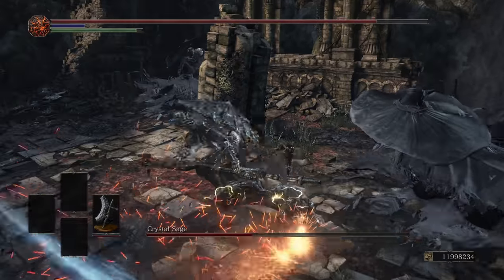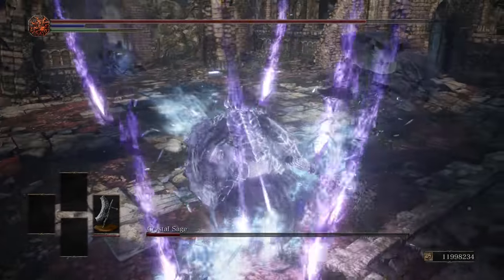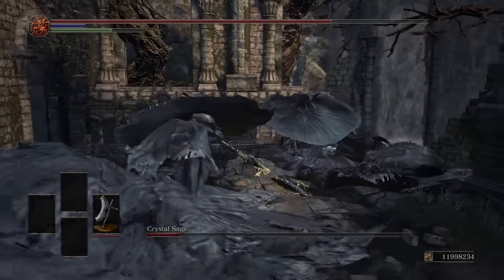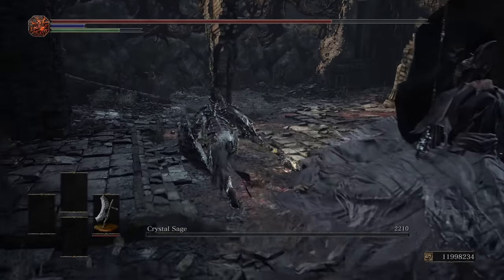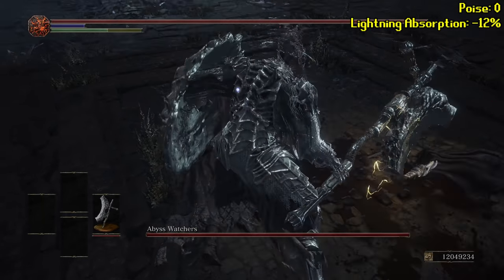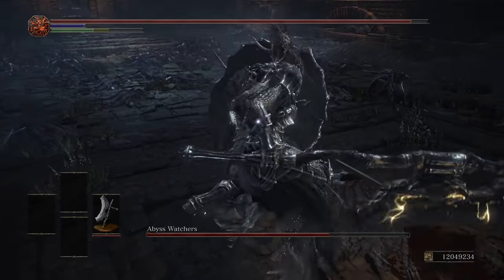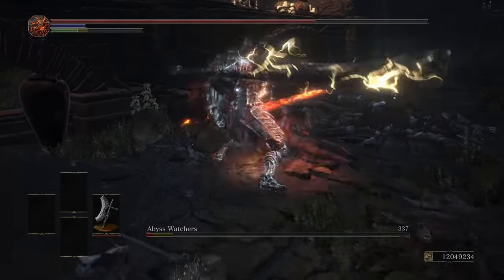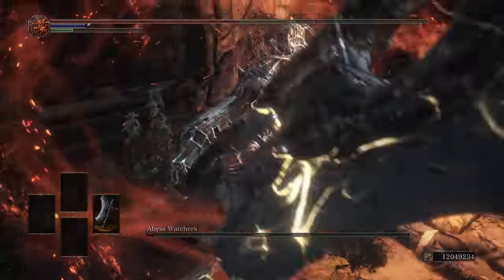Back to this fight, the Crystal Sage goes into hiding and my shield does a really good job of protecting me from his magic. Once the Sage reveals himself, I finish him off and we head over to the Abyss Watchers. This is not a good matchup for the Abyss Watchers — their poise is zero, they're weak to lightning, and there's no way around my shield. I'm having a field day in this fight. In no time at all, they're in their second phase, and the Fire Sword is also no match for the Dragon Slayer armor shield.